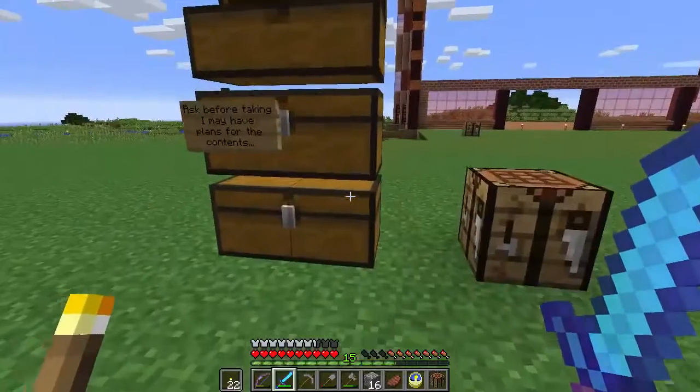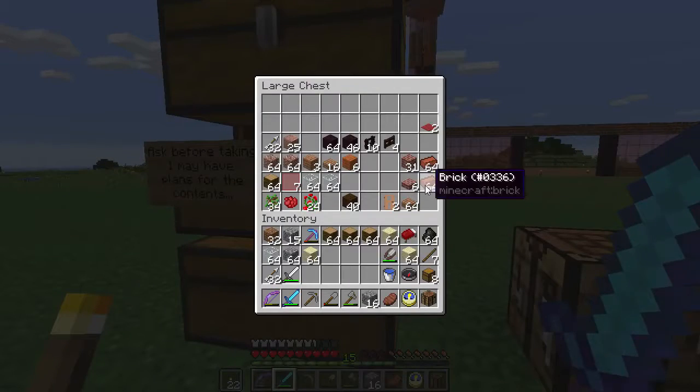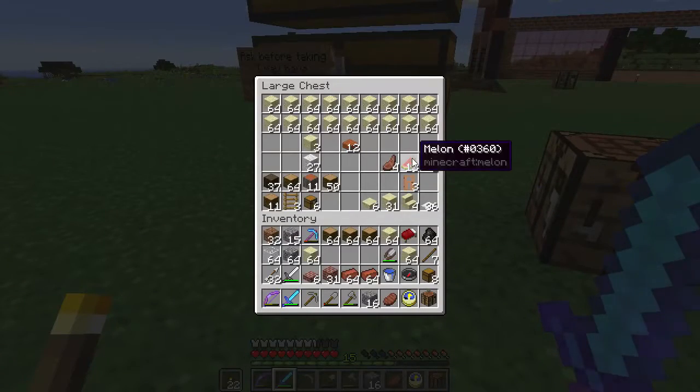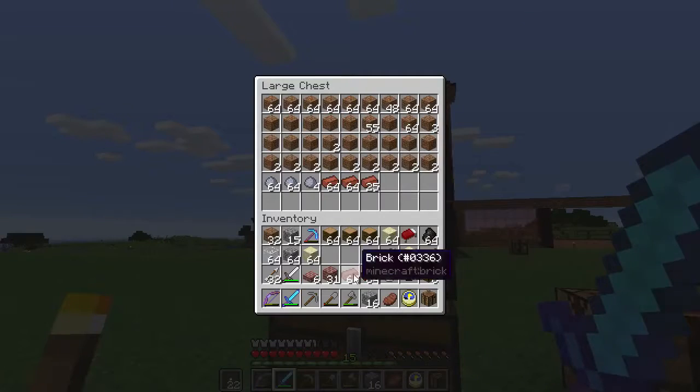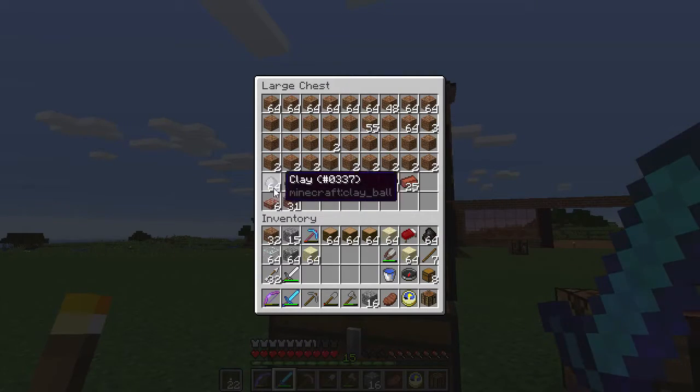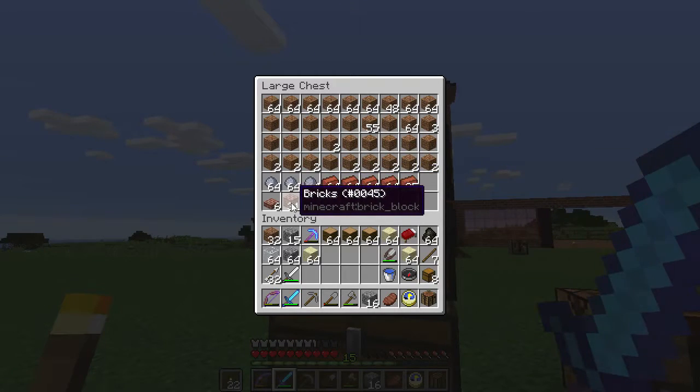Those are what I have right now. Do I have more of them? Yeah, I have a little bit more here. Let's bring that up then. This is my stock at the moment. I need some more clay to make some more bricks.